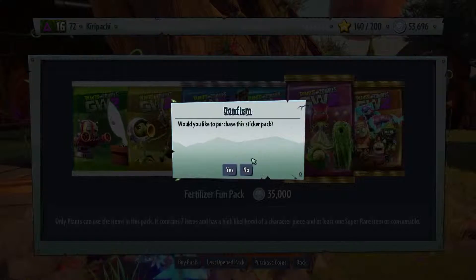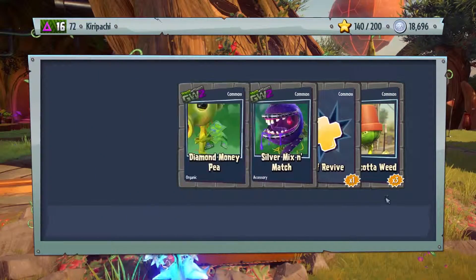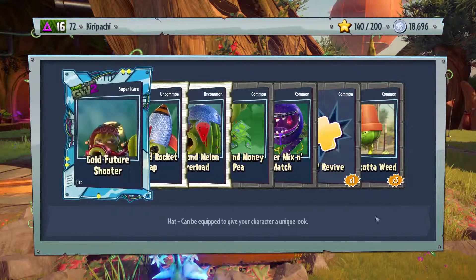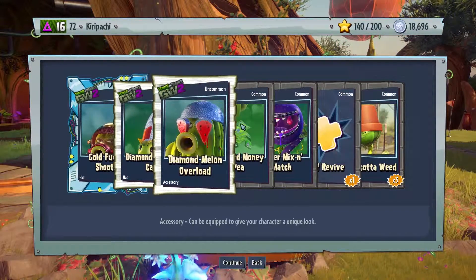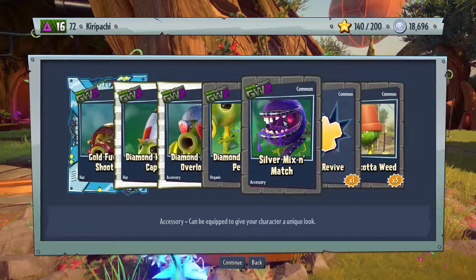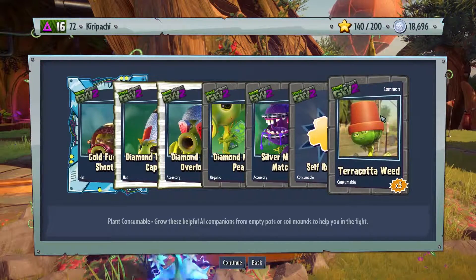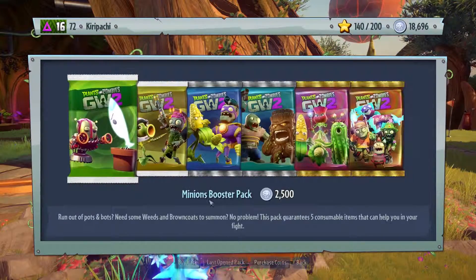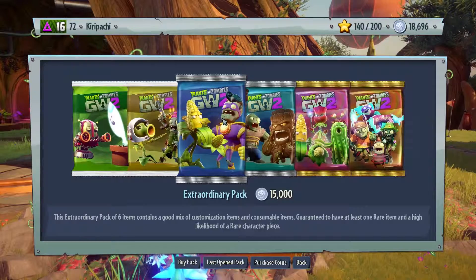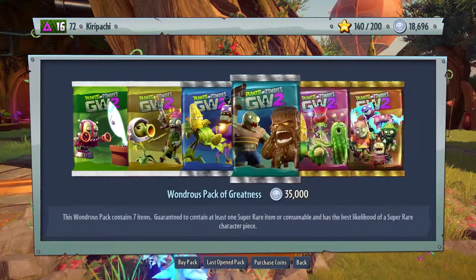Let's buy one of these now. Gold future shooter, diamond rocket cup, diamond melon overload, and diamond money pea. Silver mix and match and a self-revive. And three terracotta weeds. Should I buy one of these? Nah, gonna save my coins and buy more of these. So that's it for now guys.